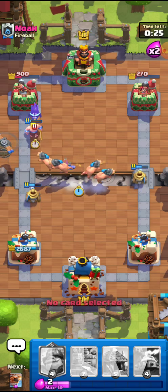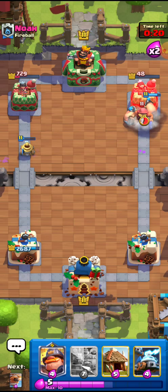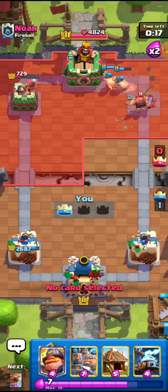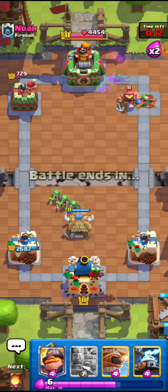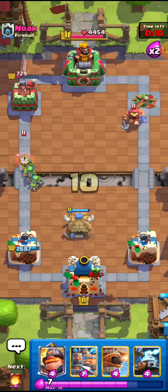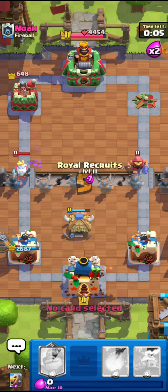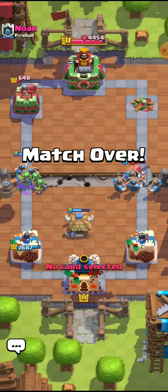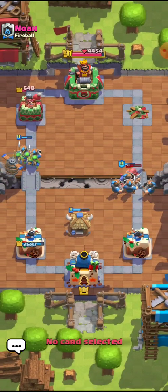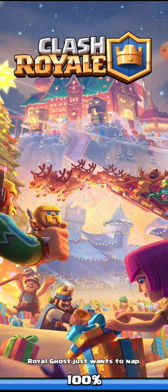I knew he had the Lightning so he was not using the fireball. He used the Lightning a little bit late and that is why this is going well. I'll look at the Goblin Hut right here — since he used the Lightning he has to cycle like two or three more cards to get back to it, so he cannot place anything in time. I'll just go for this and this is my game. Let's hop on to the next match — this was an easy match.